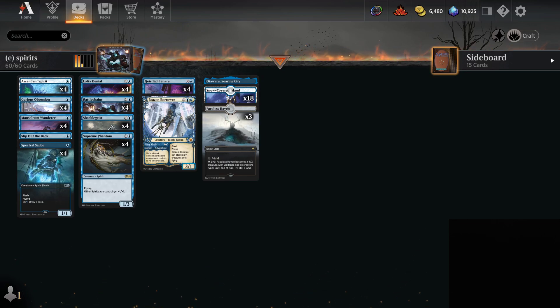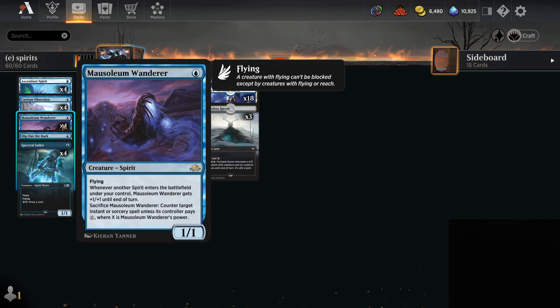Welcome back, MTG Joe here. Today we're going to be demoing a deck a few folks have asked for in Explore - this is Mono Blue Spirits. We got a new card for this deck in Mausoleum Wanderer: one mana, one-one, whenever another spirit enters the battlefield gets plus one until end of turn, and you can sacrifice the Wanderer to counter target instant or sorcery unless the opponent pays X where X is its power.